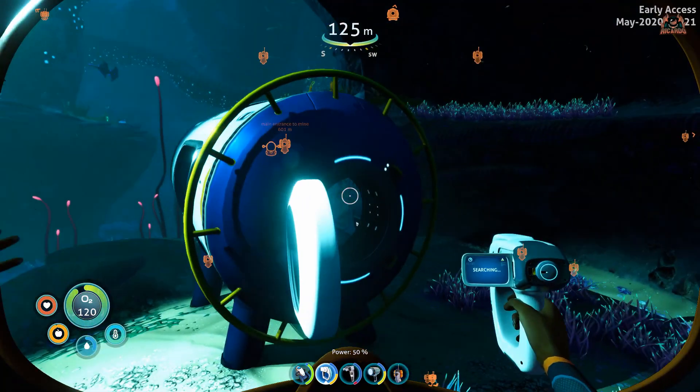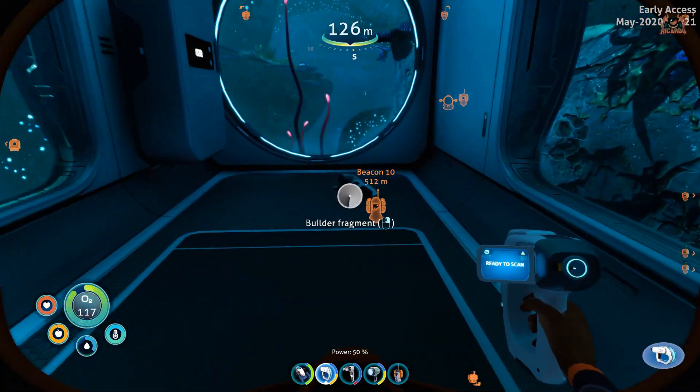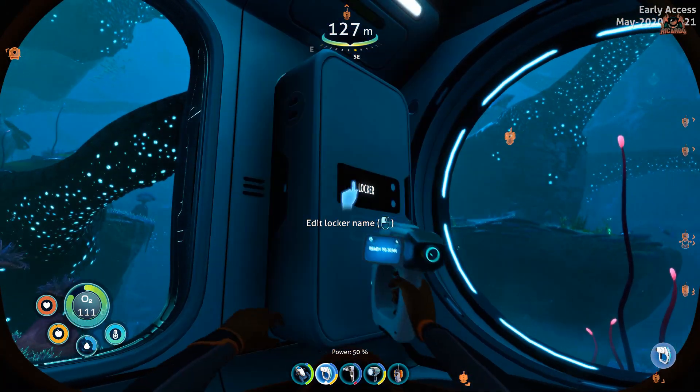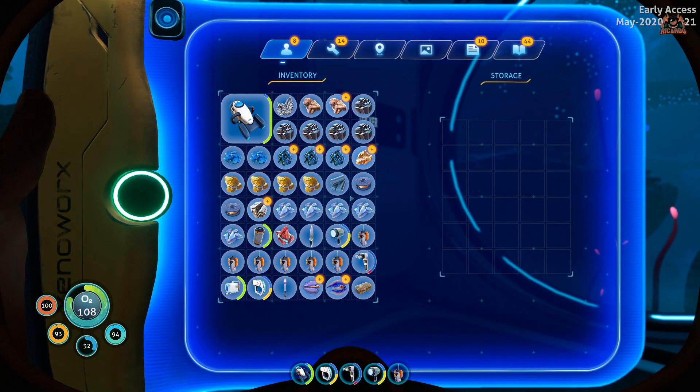There's my beacon that I've put down to mark the area. We're going to go into the open hatch. You'll see there's a builder fragment laying on the floor — of course, you're going to need that to actually build anything. And there's the Warlocker, which you can scan.